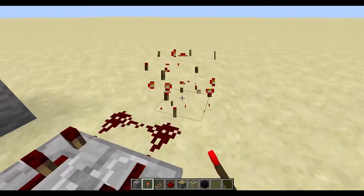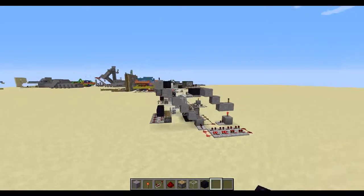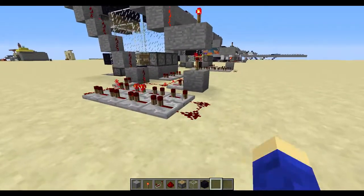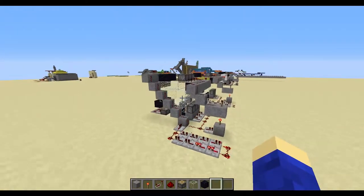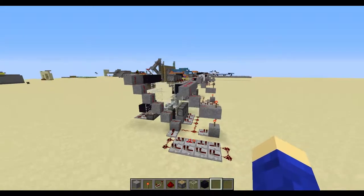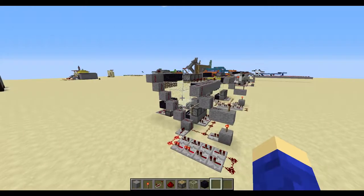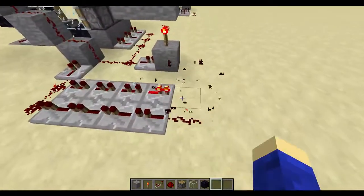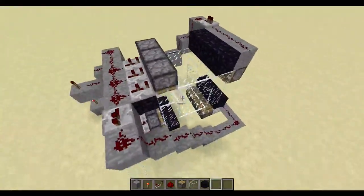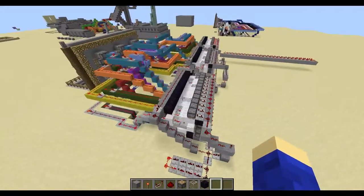If we go ahead and power this, you can see it does in fact push around. You can fiddle with the timing and actually make it somewhat fast, but to a point it does kind of break when you get it fast enough. That's pretty much how you build this piston feed tape. All you would need to do to expand it is basically build this design longer, as you can see what I've done with this clock.